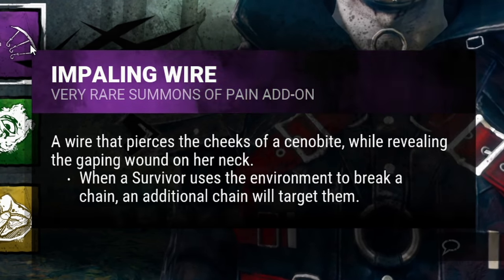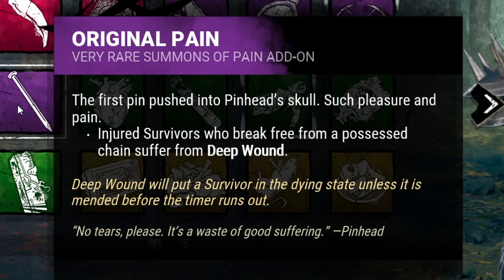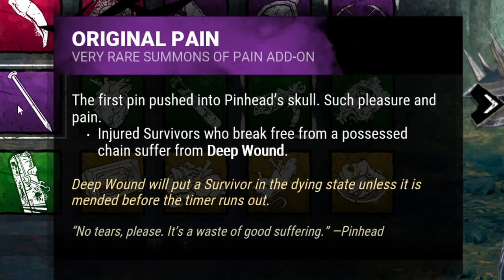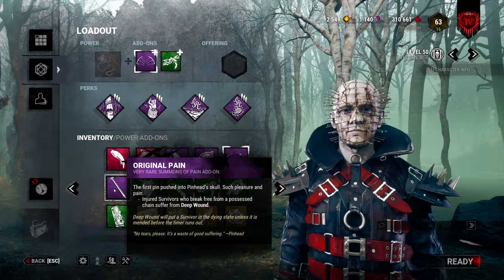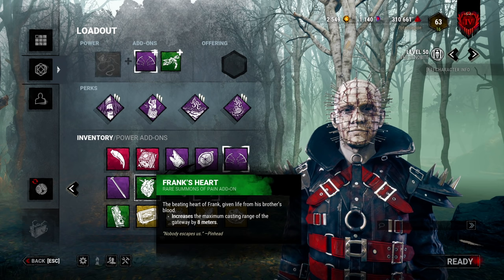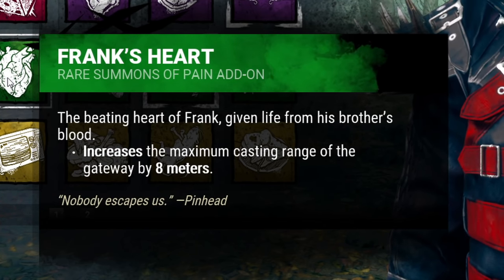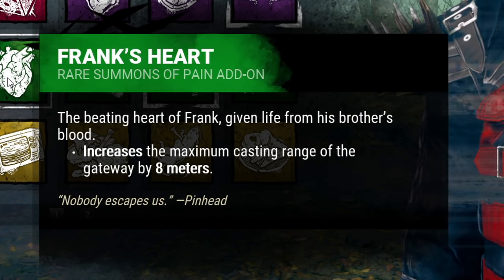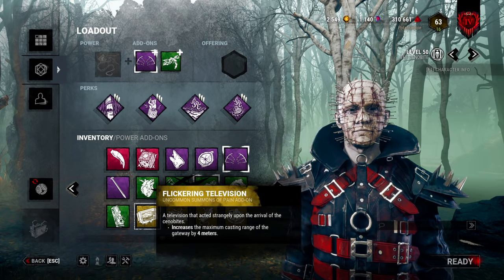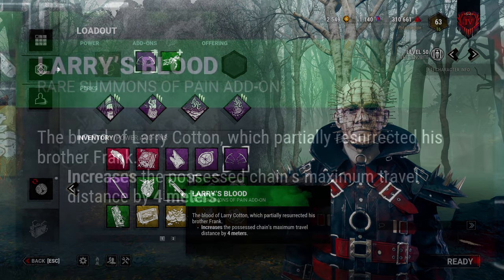Original Pain makes it so that when an injured survivor escapes from a chain, they have to mend — very annoying. You can chain them, force them to mend, and deal with someone else. Frank's Heart extends your maximum casting range by eight meters, but I'd give this a skip — survivors break off so easily and range isn't something you really need with Pinhead. It also has a weaker equivalent called the Television which adds four meters. His range is plenty; don't bother with range add-ons.